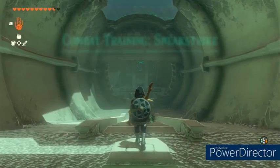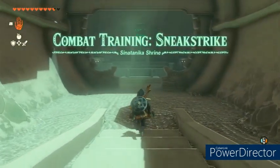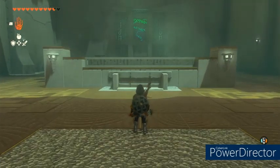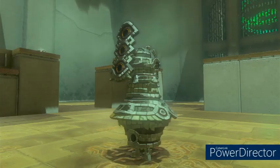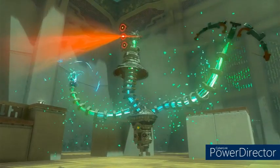When you enter, it'll tell you it's a combat training thing and we're doing sneak strike today. Sneak strike is when you sneak up on an opponent and it prompts you to use a sneak strike — it's basically a super combo that's gonna do almost enough damage to probably knock out the opponent.